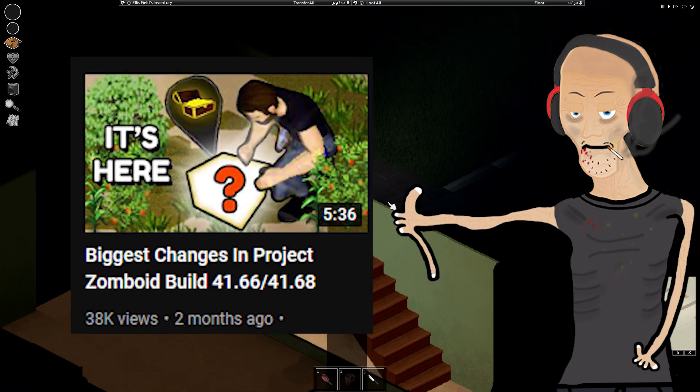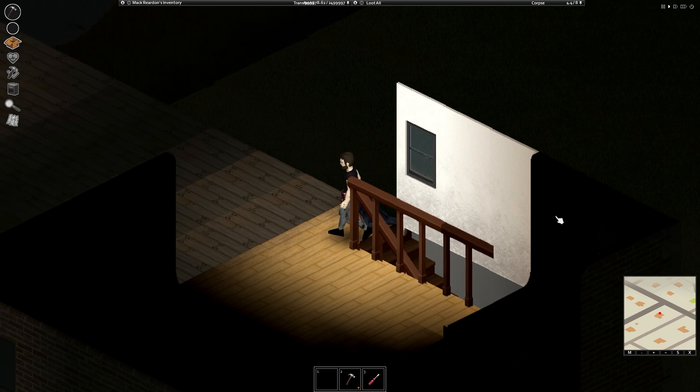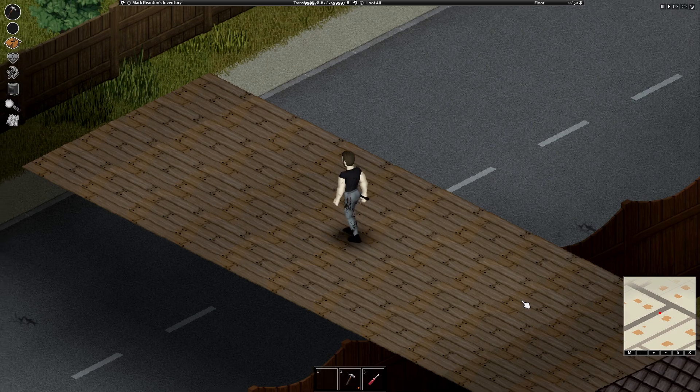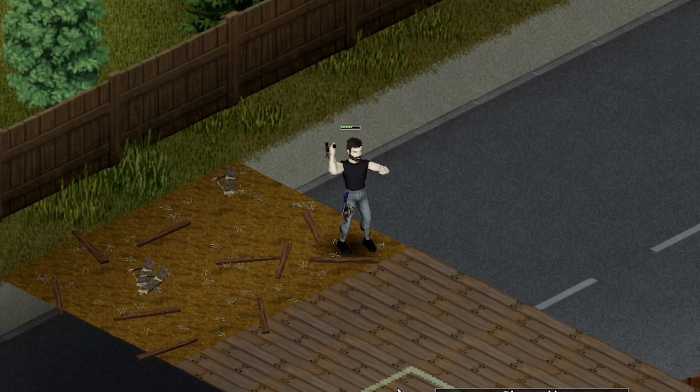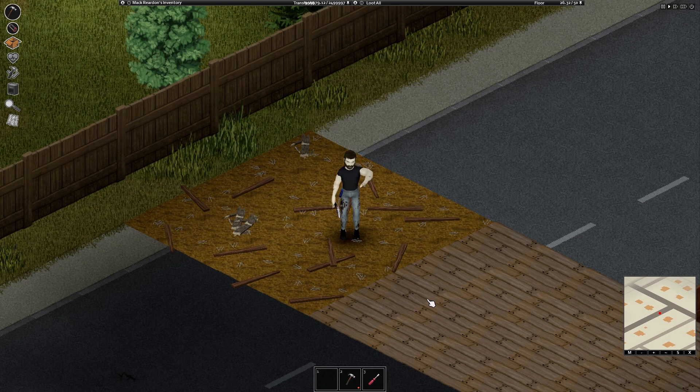As I mentioned in one of my previous videos, self-placed flooring is now removable. But for those who want to build into the heavens and make a flying fortress, removing misplaced wooden flooring can be quite a nightmare. Because removing wooden flooring will leave behind dirt remnants after removal, which will result in a magical floating island of dirt.